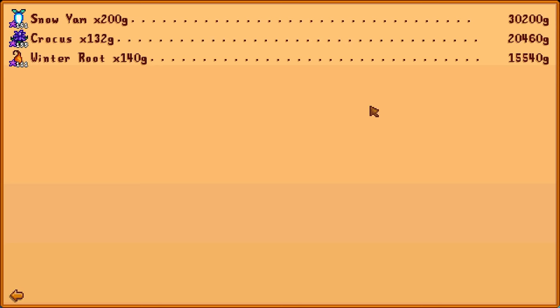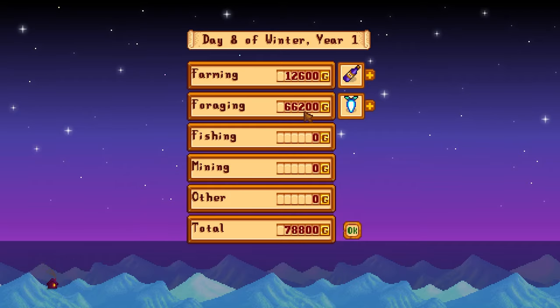We just sold 20 crystal fruit wines — that's 12,600 gold. Looking at the other foraging items: snow yam at 200 gold, crocus at 132, and winter root at 140. That's not bad at all for forageables.